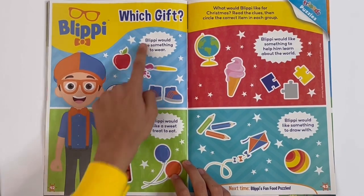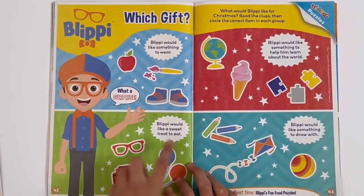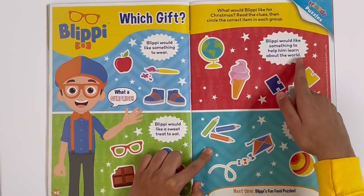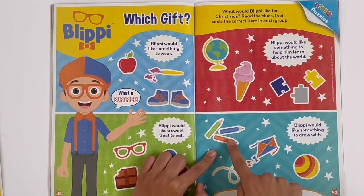Blippi — which gift? Blippi would like something to wear — the shoes. Blippi would like a sweet treat to eat — chocolate. Blippi would like something to help him learn about the world — the globe. And Blippi would like something to draw with — pencils.